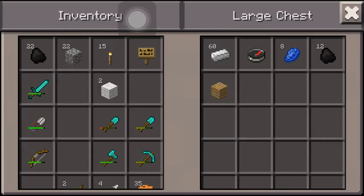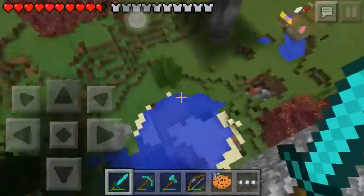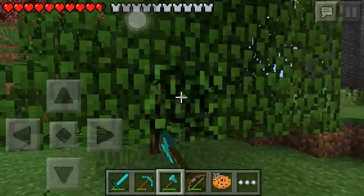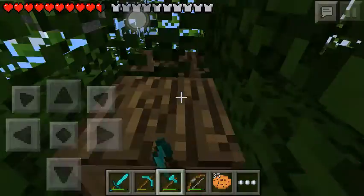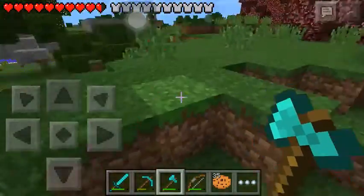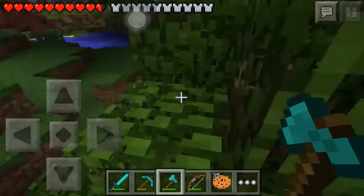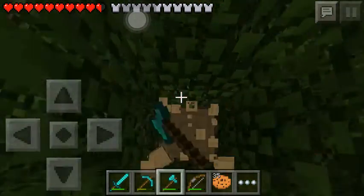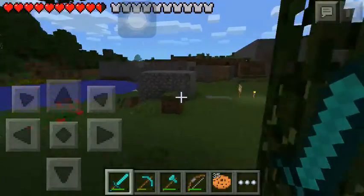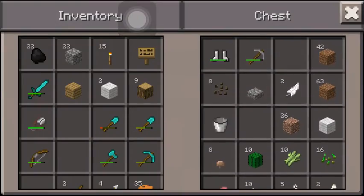Now I need to chop some trees down, so let's switch the shovel out for the diamond axe and go chop this tree. We're chopping some wood because we need to make some chests. It's already dark — we'll sleep after this tree. We'll sleep in the parkour palace, since that's 95 percent of where my deaths have occurred because of all the lava and drops.